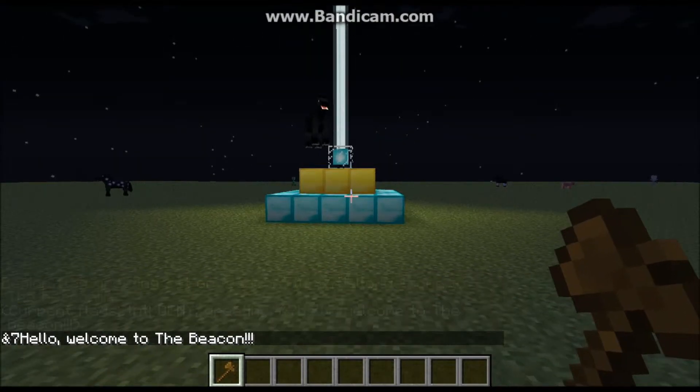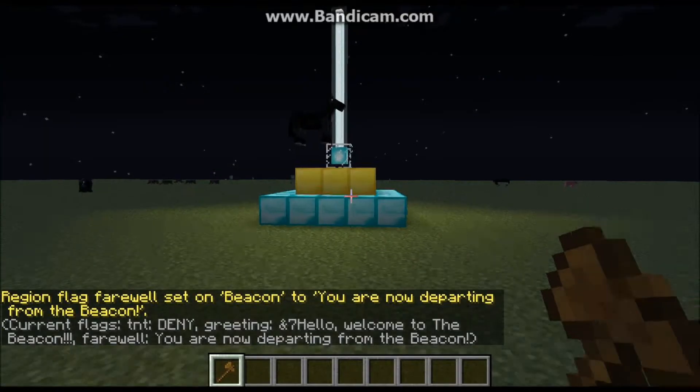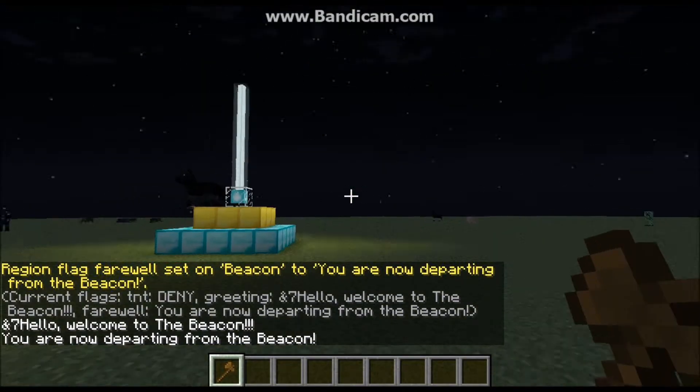There's also a farewell flag — it works basically the same way: `/region flag beacon farewell` and then set it to whatever you want, like 'You are now departing.' So when you walk into the beacon and then walk out, it tells you the farewell message.